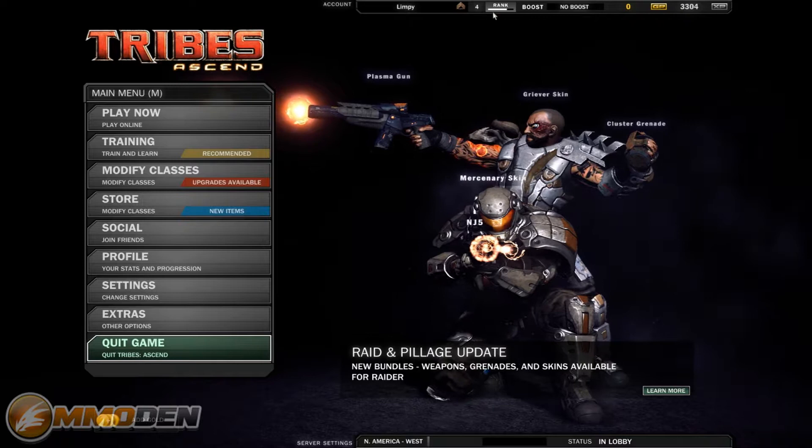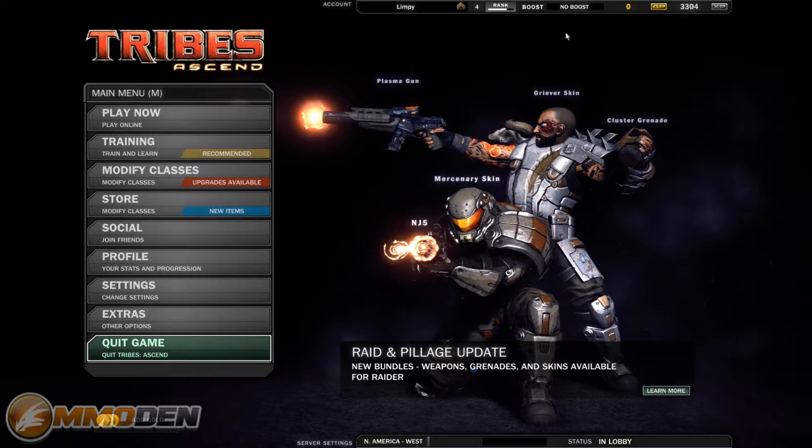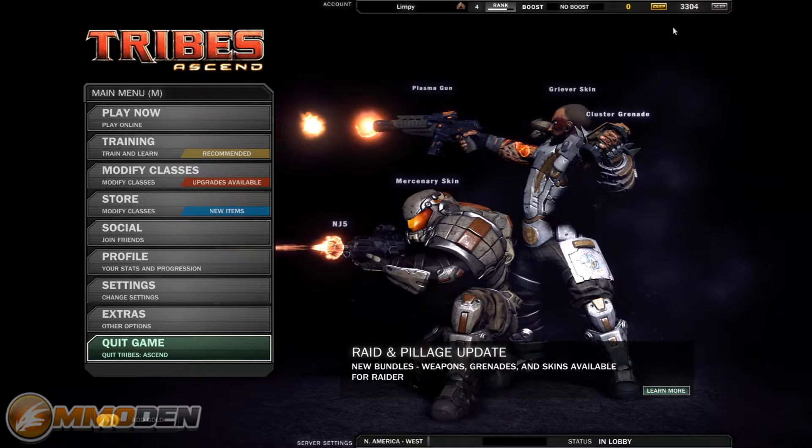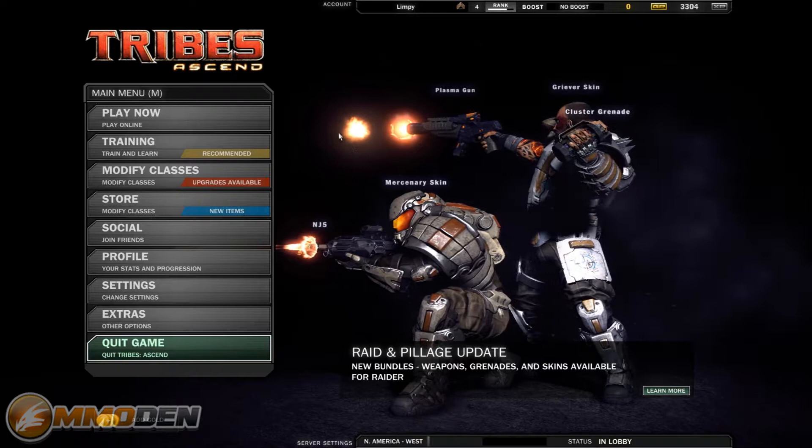As you can see I'm already logged in. You can see at the top here my name, Limpy. My rank is already rank four, and you can see my progression towards the next rank. Right here is a boost — shows no boost. You can actually purchase booster packs for experience and stuff like that when you go into the cash shop. You can also purchase those with the XP that you earned, so you don't necessarily have to use gold.